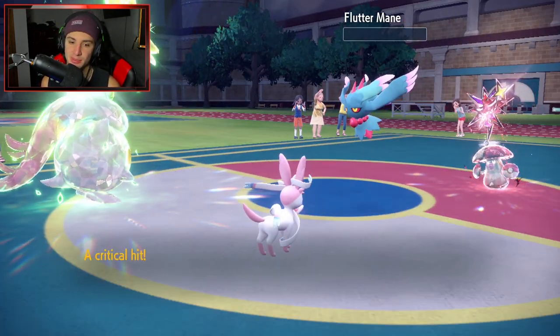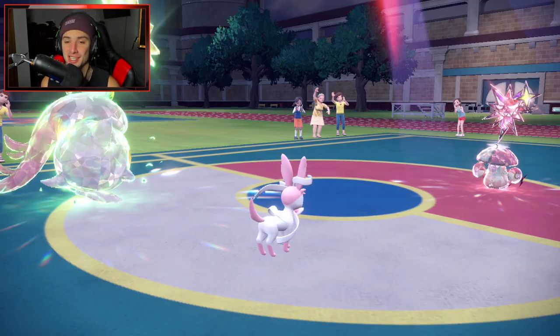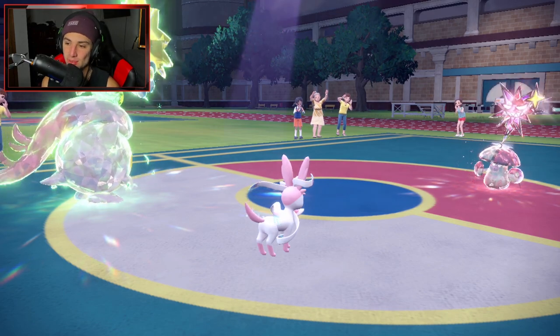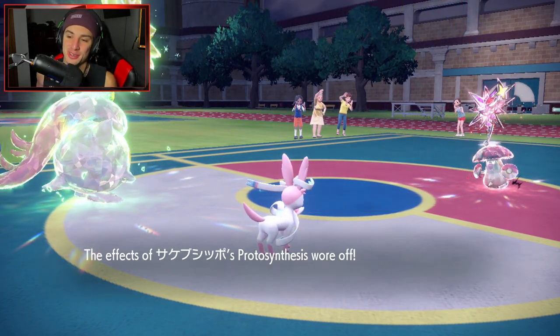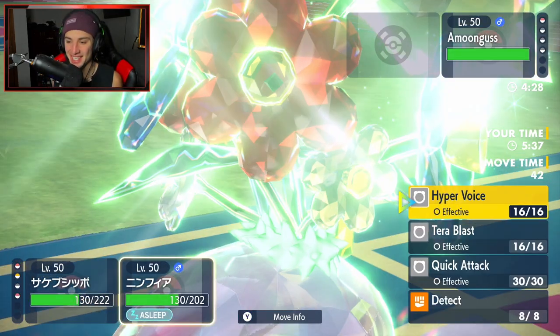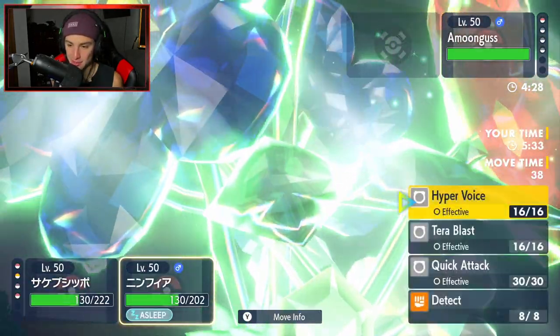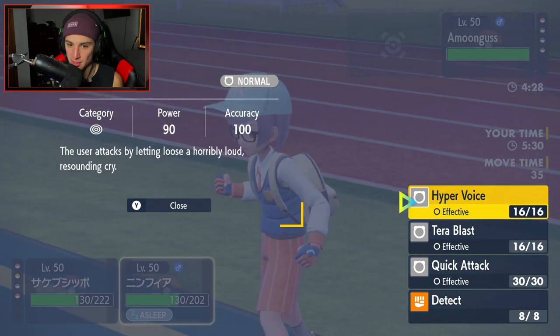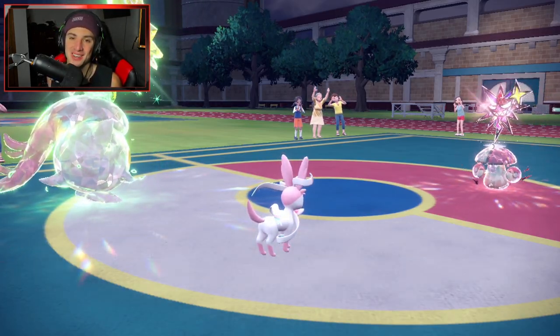Psychic Fangs pop out here, Scream Tail says see you later — and we get a crit on top of that! Now it's just us against Amoongus. I want to KO this thing so bad. I'll set up Parasong and go for Hyper Voice — more base power. But our opponent cancels the battle, and there it is, ladies and gentlemen — 2-0 for today's video.